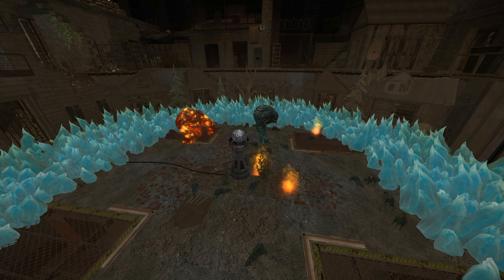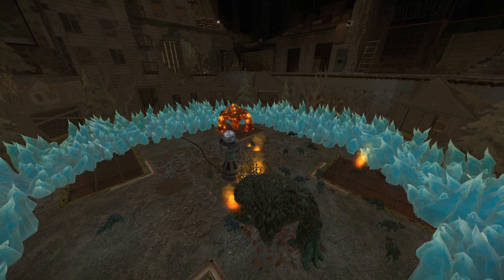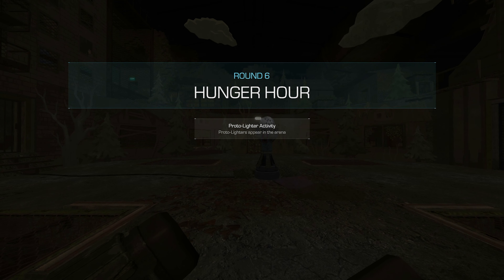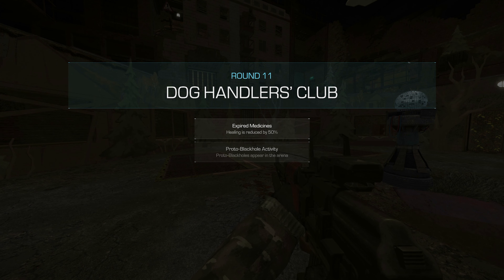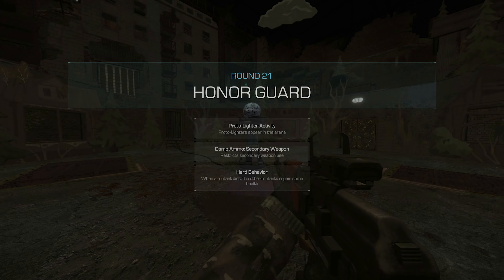To keep gladiators from getting bored in my arena, I came up with another entertainment: Modifiers. Starting from round six, a random effect will be applied. From round eleven, there will be two of these modifiers. And from round twenty-one, you will enjoy three modifiers at the same time.